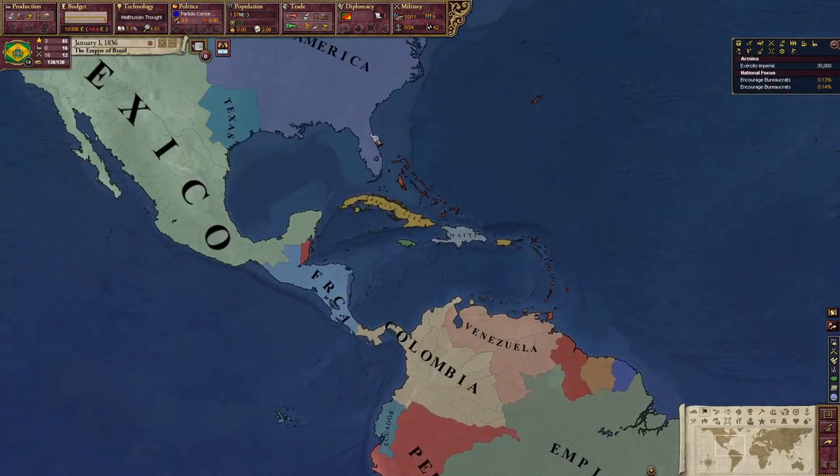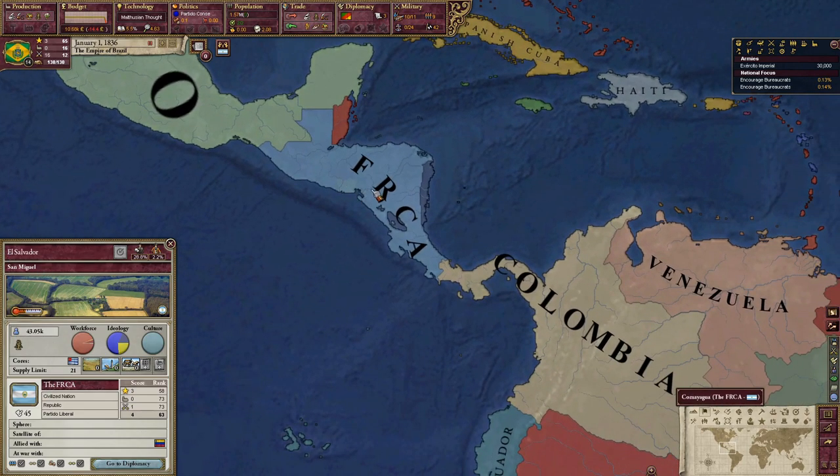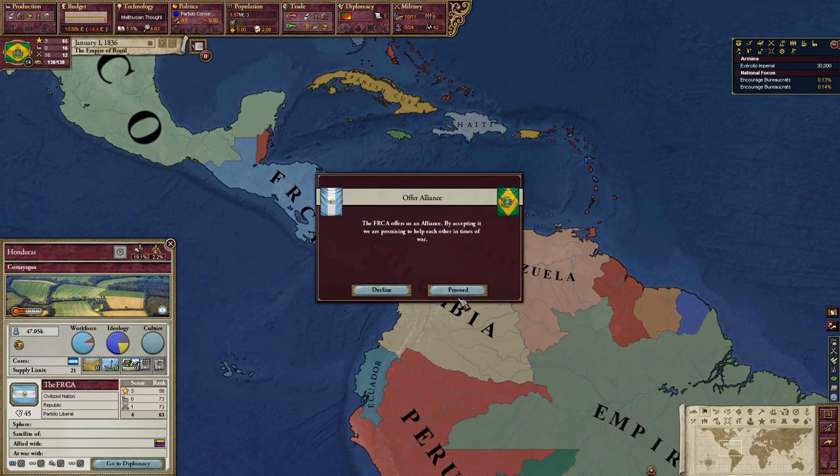Now we can ally with the FRCA, which is this El Salvador group. I'm not really sure what they stand for. They're allied with Venezuela, which would be good. And frankly, I really want to take out Colombia.